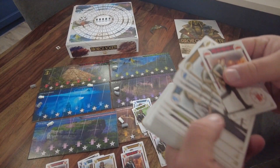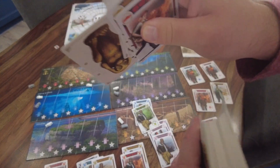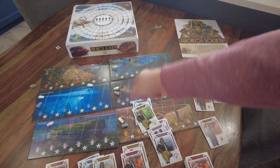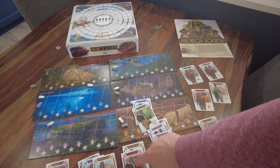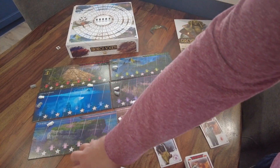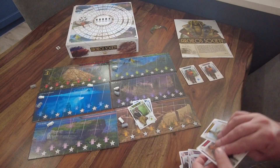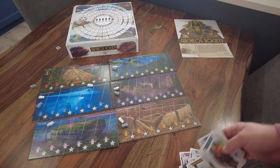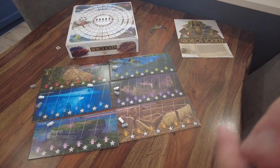You play until all three monkeys are revealed. When the third monkey comes up the season ends and you score points — for how far you are on each track and for all the expeditions you created. Then every card goes back into the stack and you play again; pieces on the board stay, but you lose all the expeditions from that season.